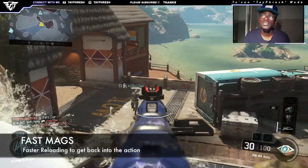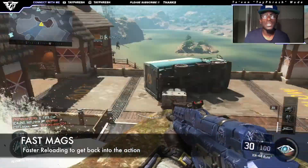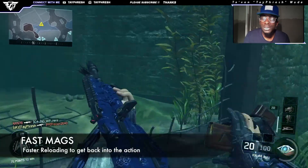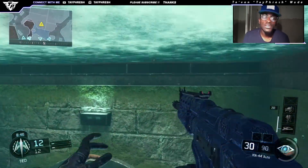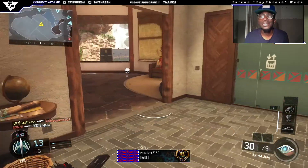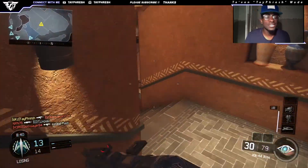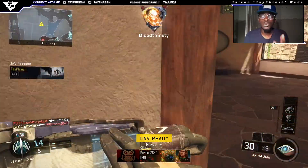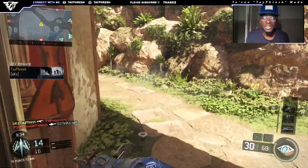The second attachment that I use is Fast Mags. The regular reload animation for the KN44 is pretty slow, so when I kill somebody and then reload, the regular animation is too slow and I just get killed. Fast Mags is just a great attachment for this gun — it allows me to reload so fast and then I can get right back into another gunfight.